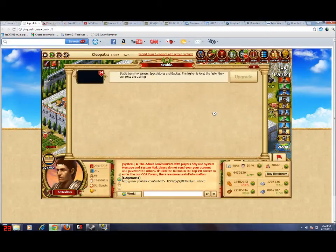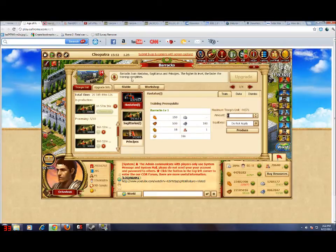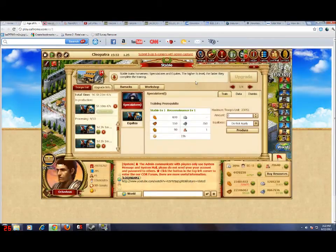Here's how you use them. These are new batches of troops and I'm still waiting for these troops to finish. You press Speed Up, and then you press Apply Item. I'm not going to do that now though.